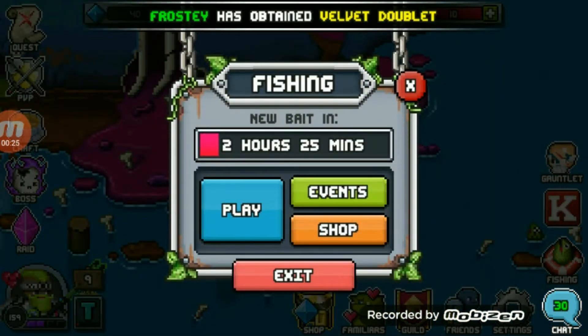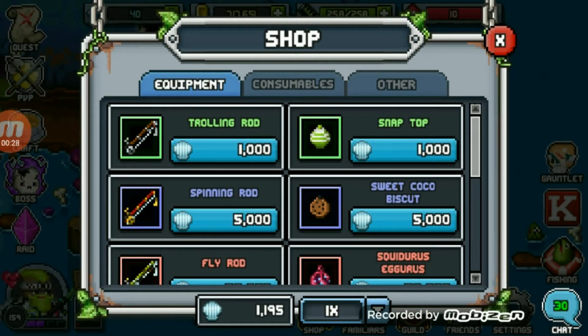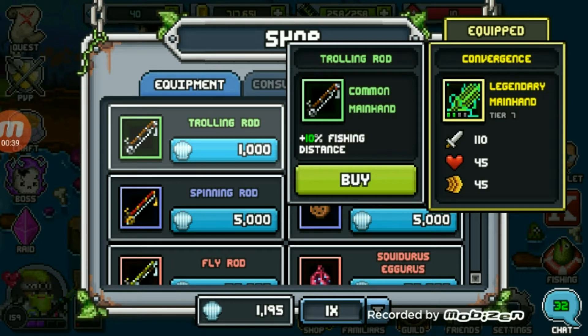If I go to the shop I can check and see how many — what is it — seashells? This currency. I have about a thousand. That's enough to buy a trolling rod, so I'm going to go ahead and purchase that now. It's going to increase my fishing distance by 10%.